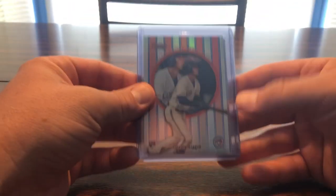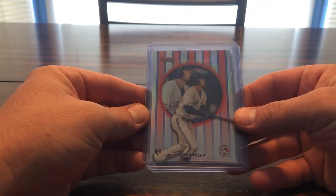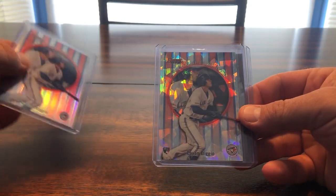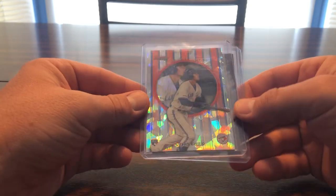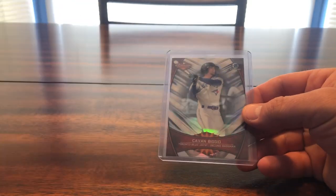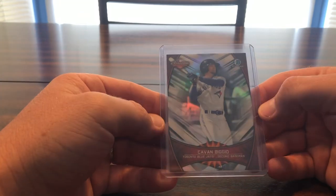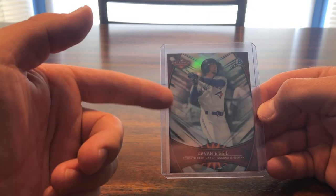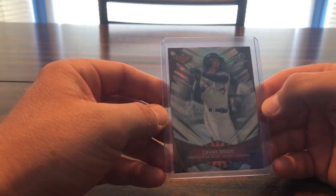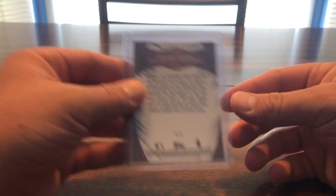So here is Bowman's Best 2019 — just the base. I think this is the Cracked Ice refractor, not numbered or anything. And then this is Bowman Chrome from the Arizona League — pretty cool.